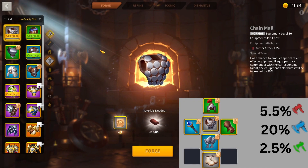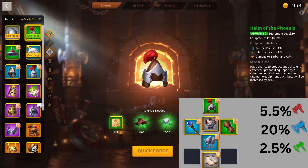What I would be doing early game is just filling in your slots. Starting off, I would definitely be getting the chain mail — just filling in that chest slot, 3% attack. There's nothing special, super easy to get. Then I'd be getting the Helm of the Phoenix — 4% defense, which is actually fairly good for a green piece. You get some damage to barbs as well, which is okay in the early game, though after that it's quite useless.